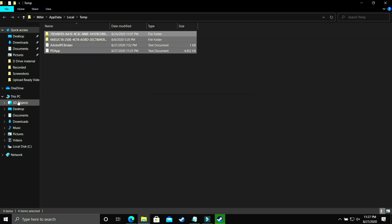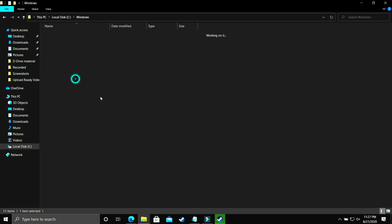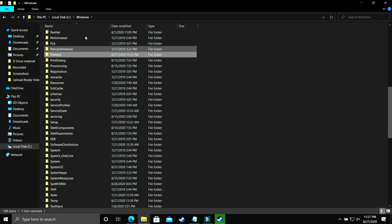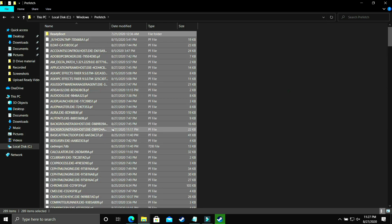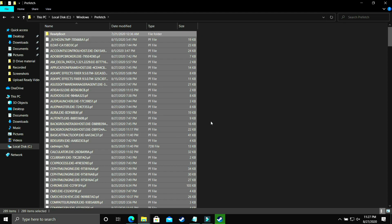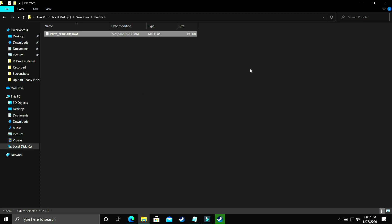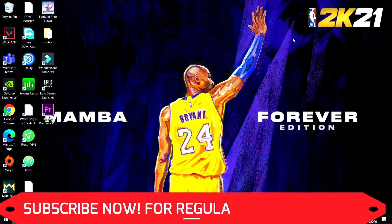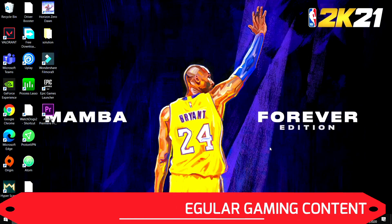Now go to the last temporary folder in Local Disk C. Navigate to Windows, then go to the Prefetch folder and click Continue. All the files here are temporary files. You can also delete the ReadyBoot folder — it's just a junk folder. Permanently delete everything here and skip files that cannot be deleted. These are all junk files, so don't worry. After this, try running your game and it will provide a temporary boost to your PC's performance.